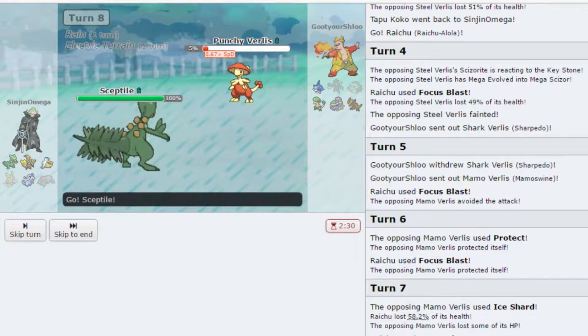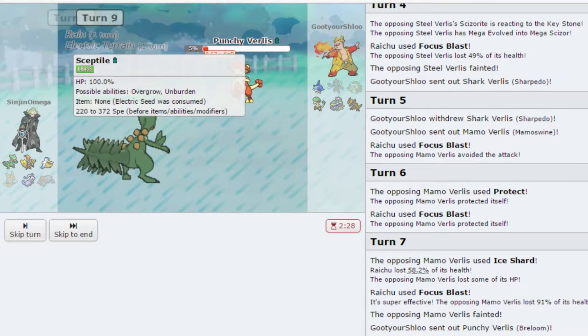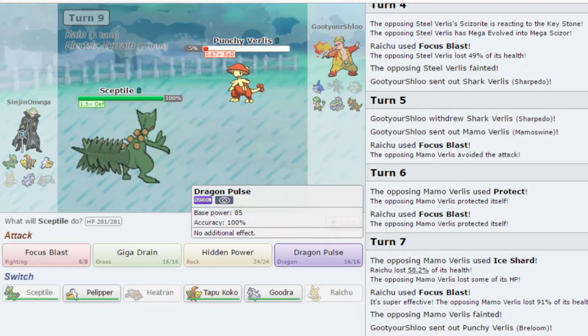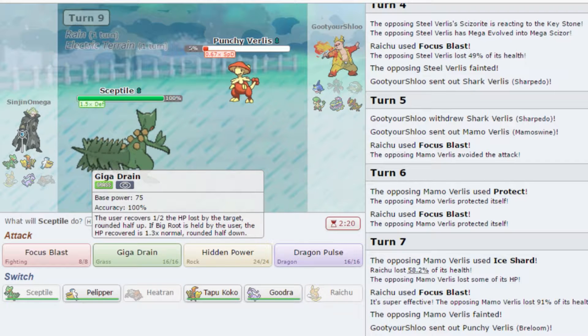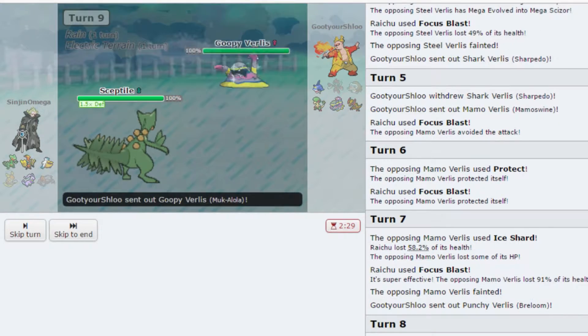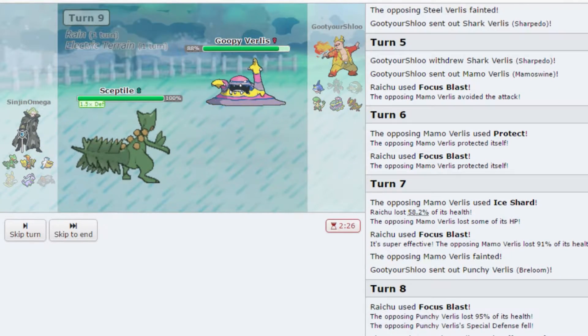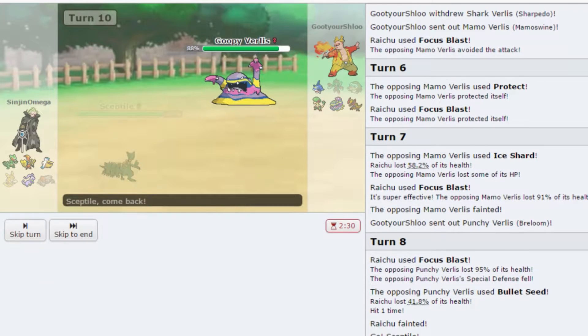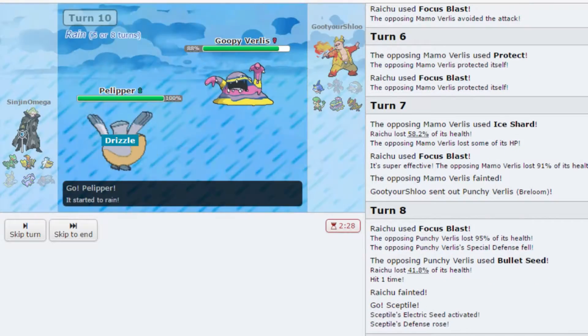Let's go Sceptile since we do have one more turn of terrain up to get that Unburden boost. I'm going to click Dragon Pulse — no, I don't want to reveal Dragon Pulse just yet. Let's click Hidden Power Rock on the Muk. He's got Poison Jab, I know he does. I'm switching to Pelipper — that's the play I trust the most.